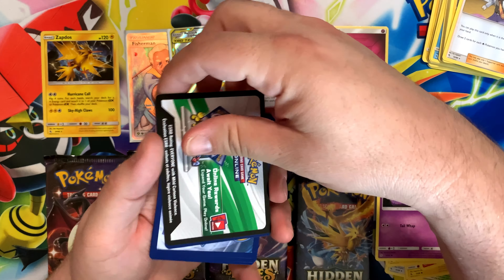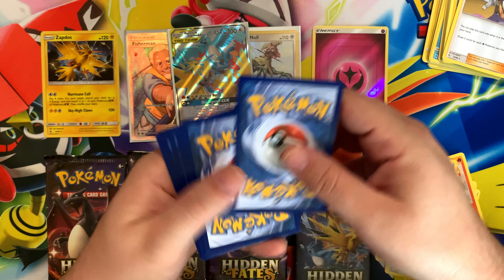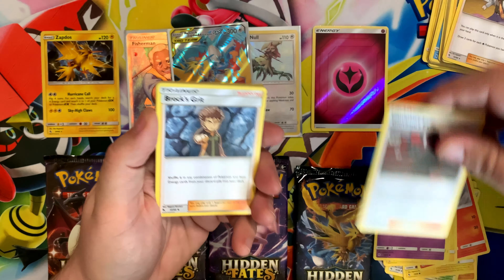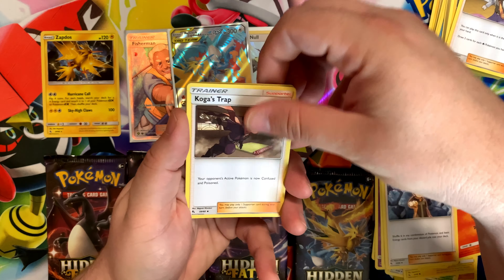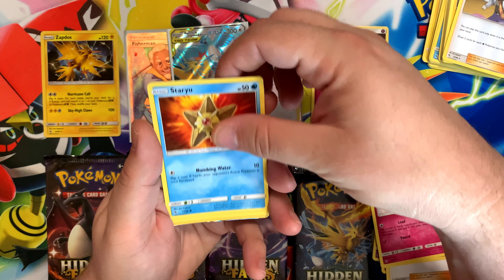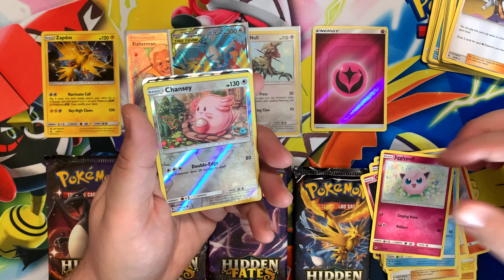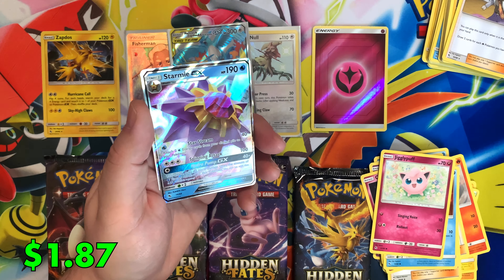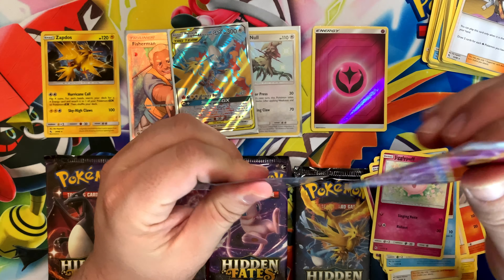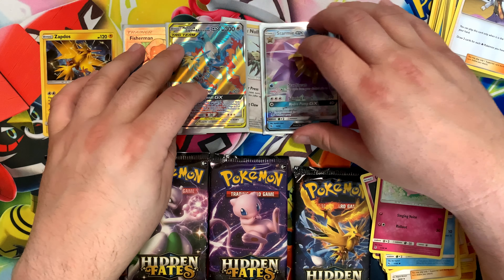Next pack. Code card, three cards. Giovanni's Exile, Brock's Grit, Koga's Trap, Magikarp, Koffing, Clefairy, Staryu, Jigglypuff — oh, I see something on the back — a Reverse Chansey, and Starmie GX. This is also a duplicate, so we're going to sleeve this up and put it in the back. If one of you wants to win it, comment down below for your chance to win.